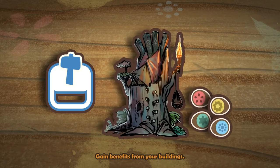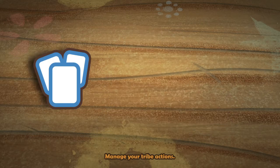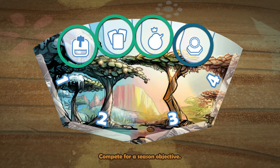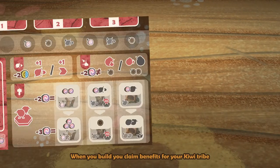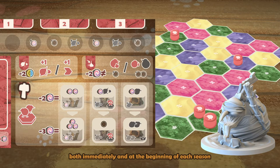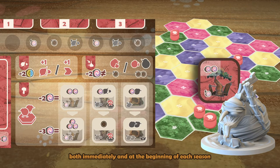Gain benefits from your buildings and manage your tribe's actions. Compete for a season objective. When you build, you claim benefits for your Kiwi tribe both immediately and at the beginning of each season.